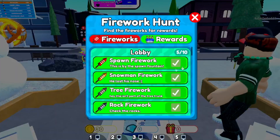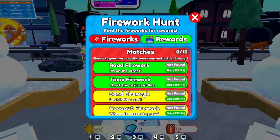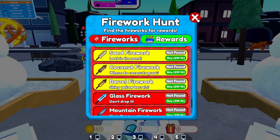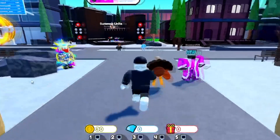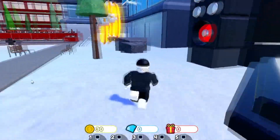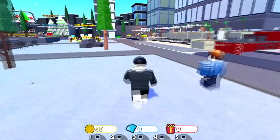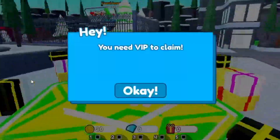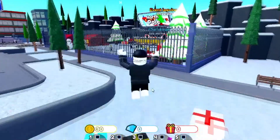They still have these rewards right here that you can get. I still have to find a bunch of fireworks. Like I said, I'm going to show you guys all the working codes and then we can go ahead and summon some units. I don't even have enough coins to summon — you need 100 coins and I only have 30 coins unfortunately.